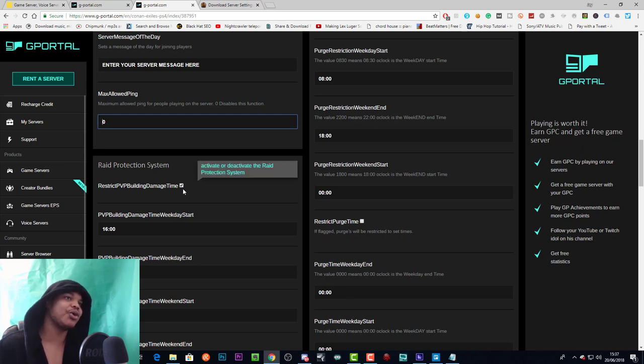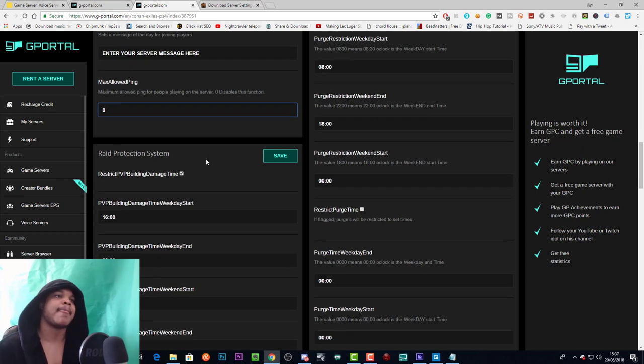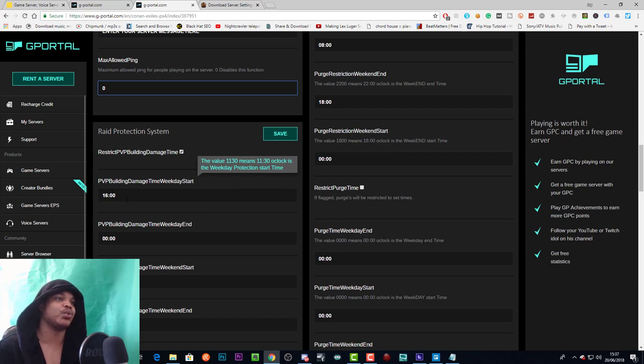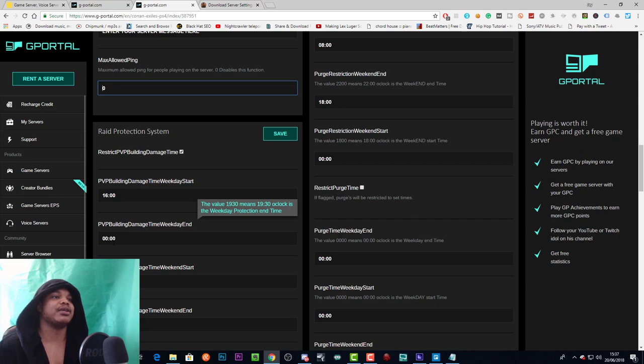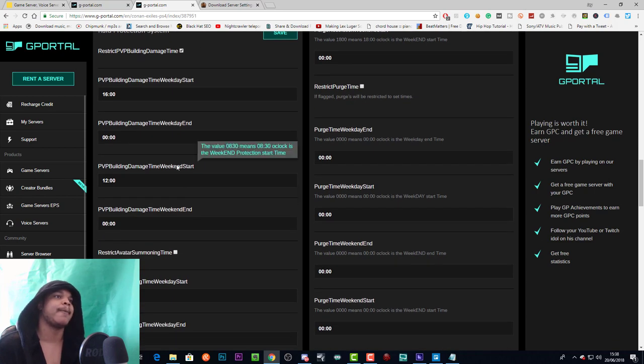The raid protection system: if you click this, you restrict PvP building damage time — the time in which damage can be done to buildings by other players. On weekdays we've started the damage window at 4 p.m. and ended it at midnight. This acts as a kind of offline raid protection in that it allows raiding only between specific times, which I like. I've got this active on the server.